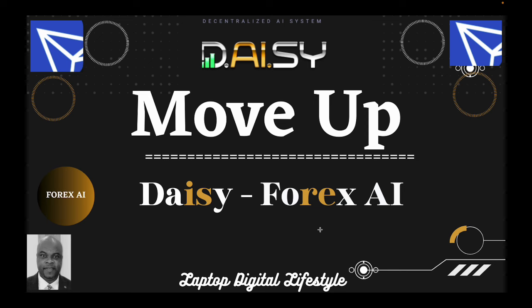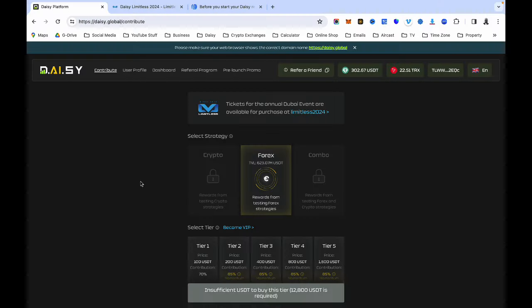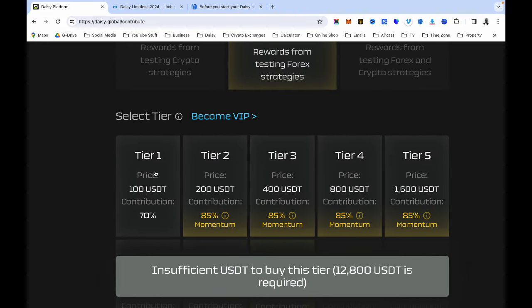Tier 10 in Daisy is the highest tier you can be on. When you join Daisy you start from tier one, and then you can upgrade immediately to tier two if you want, or you can upgrade later.